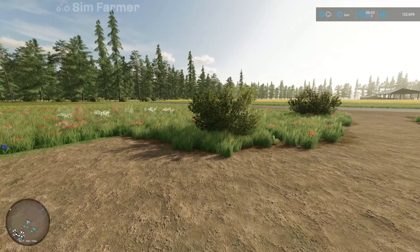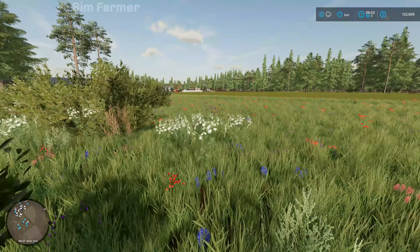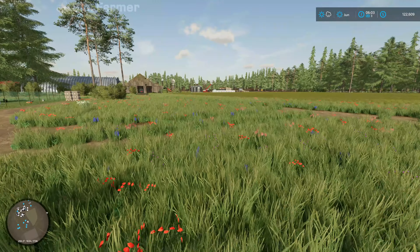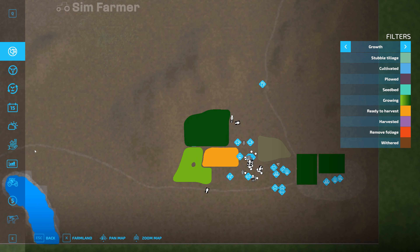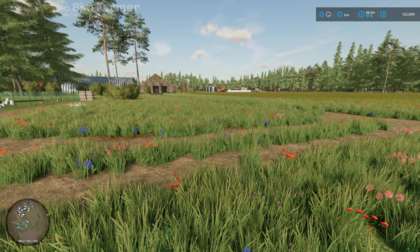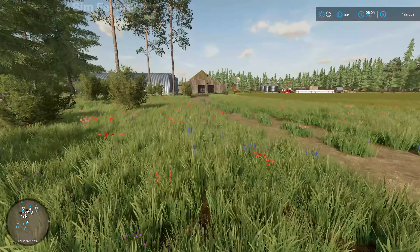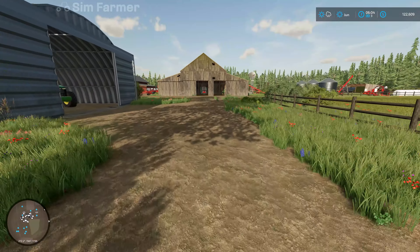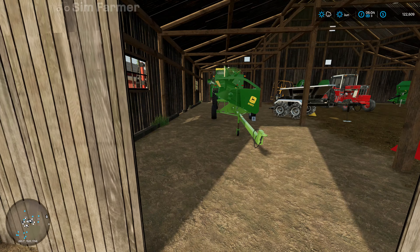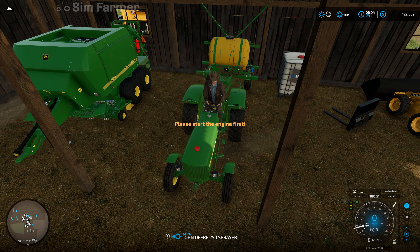We're now into June and the barley is ready to harvest, or at least the first field of barley. Unfortunately though we do have rain showing on the weather forecast - it's showing 10 o'clock - so we should be able to get that field harvested and baled up before then. We'll crack on straight away with getting the barley in, so we'll get the header out first. Our combine doesn't have a trailer hitch on so we have to use a separate vehicle to pull it out.